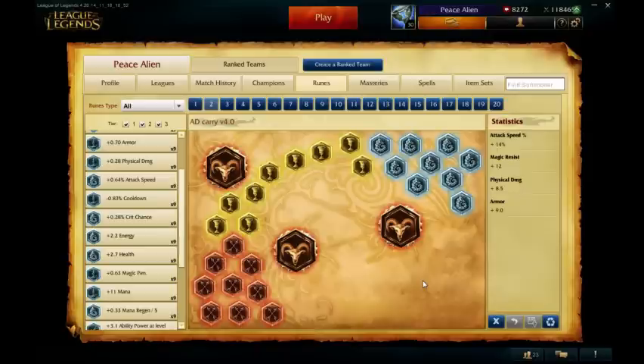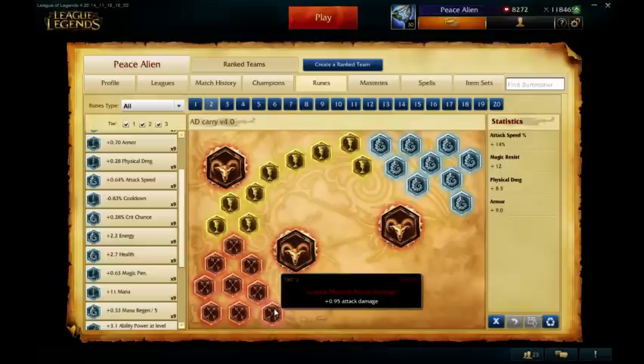Alright, these are Runes and Masteries for Caitlyn as an AD Carry, because that's what she is. It's going Attack damage reds, which helps you CS and helps you deal damage.